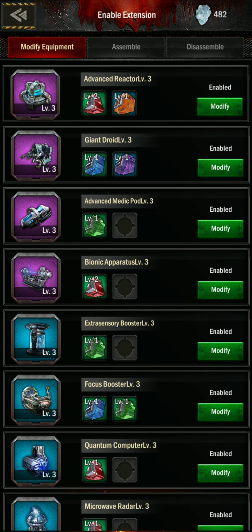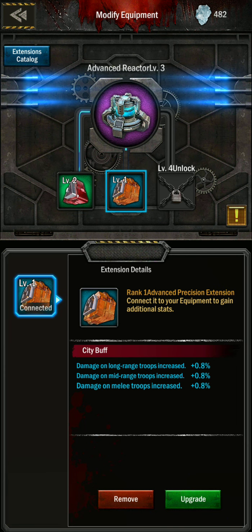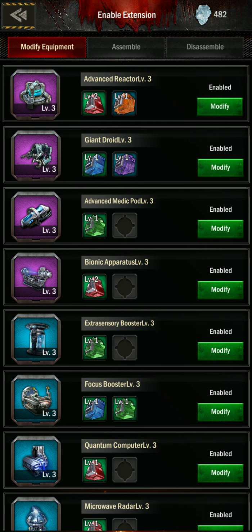That one you just need a Type A fragment — or not fragment, but whatever you have to buy or win. This one here, the top one, the advanced reactor — this one only works for long range troops, increases damage on long range.